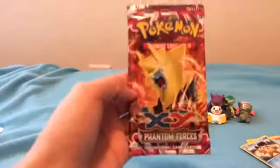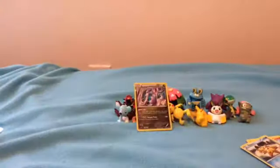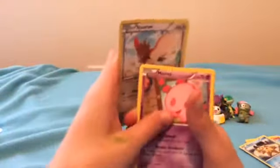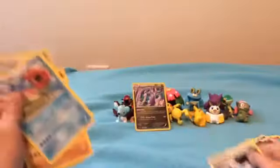Next, this one: XY Phantom Forces. First card - Spearow, Munna, Venonat, Purrloin, Gligar, Joltik, Trainer Headringer, Boulder, Cringler, and Energy.